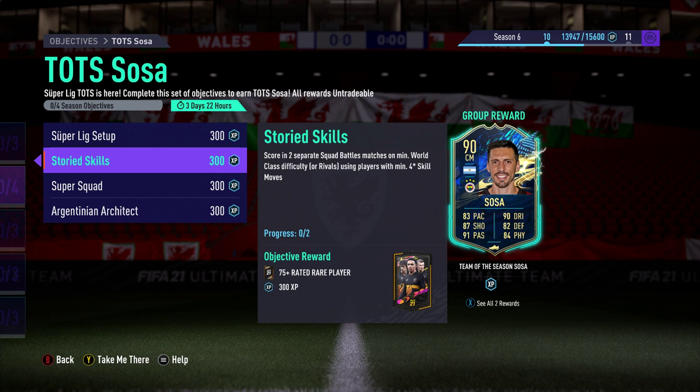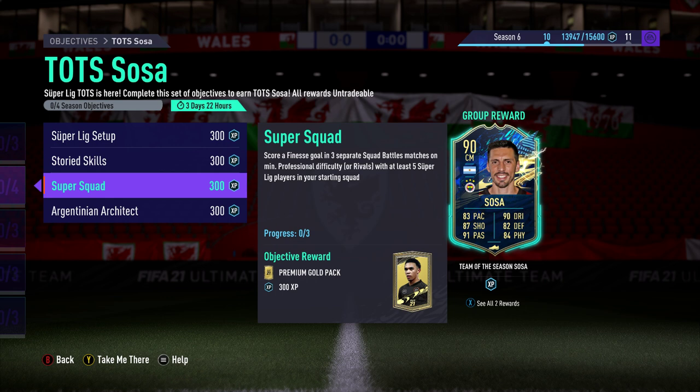Storied Skills: score in two separate squad battles matches on minimum world-class difficulty using players with a minimum four-star skill moves. Obviously each player's got a skill move setting, so you just have to make sure you use four or five-star skill move players to score those goals.